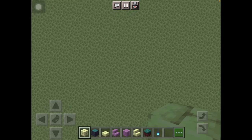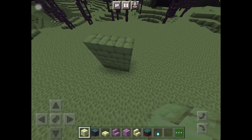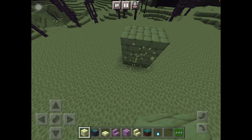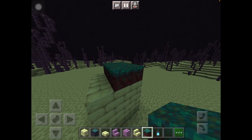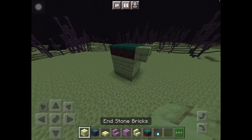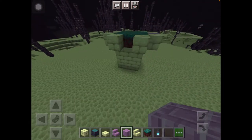First, you have to build three blocks up with any block. It needs to be like as wide as a villager house, so it's gonna be three by three. Build your three by three area, then get warped nylium and add it all over the top. Then add some blocks all around the two left and right corners, and a purple pillar in the middle.